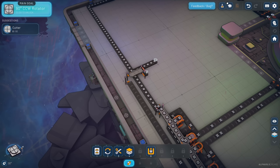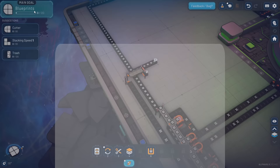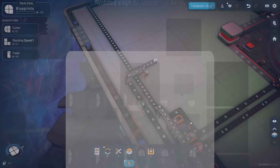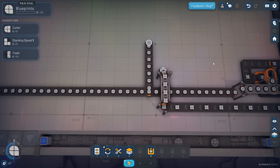We met our main objective, let's click that. A 90-degree counter - ah, clockwise! That's what CW was - clockwise - and CCW is counterclockwise. We've got a new block that allows us to rotate counterclockwise. This will help us save a little space in the factory.